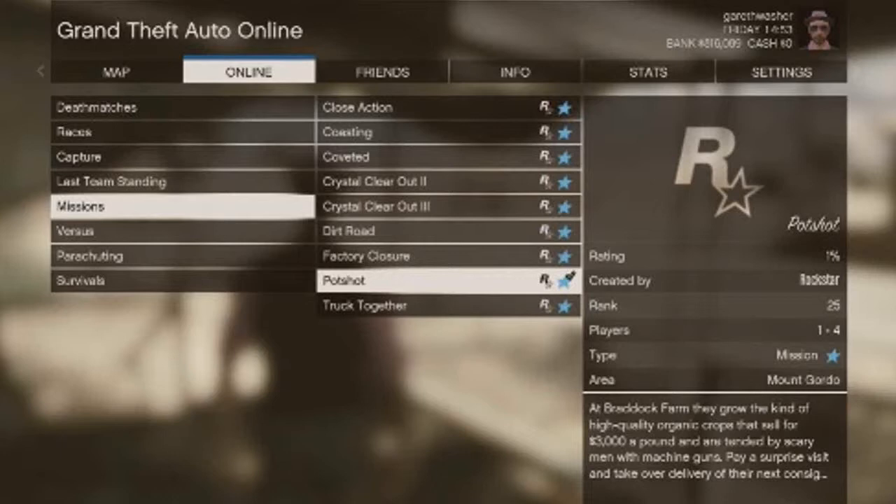In this case we're doing Pot Shot. Once you've found a host who's level 25 you can go ahead and start up this mission. You can do this mission with up to 4 players, however I do recommend doing it solo or with one other player.